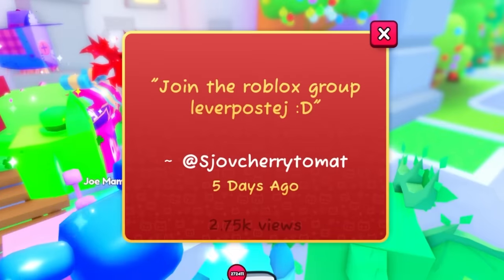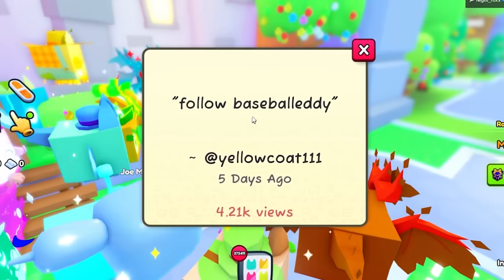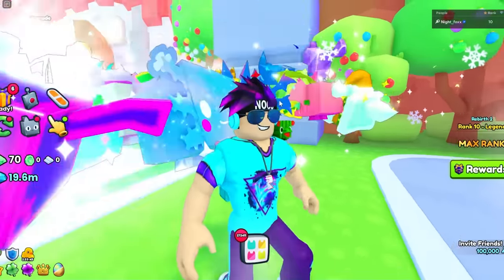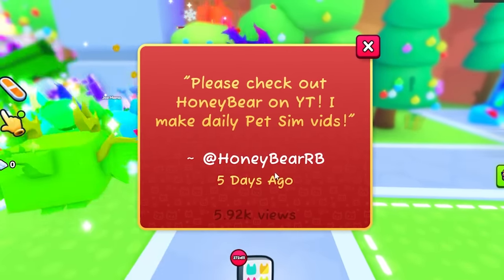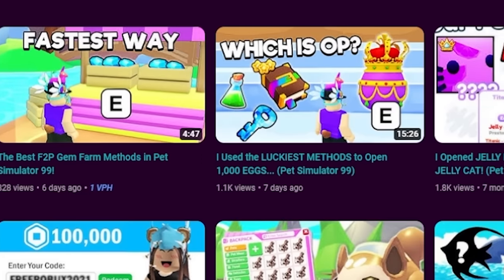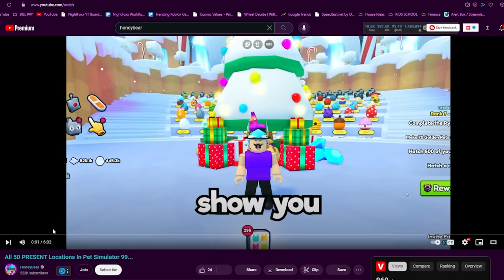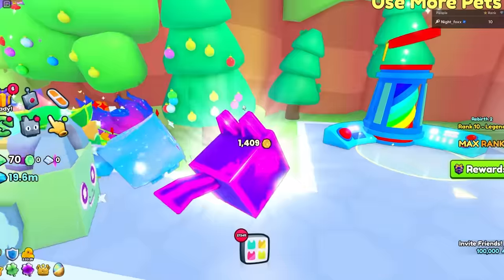This person wants me to join a group — Lever Post DJ. All right, join a group. This person's Christmas wish is just for people to follow him — Baseball Eddie. Well, the person he wants me to follow doesn't even exist, so I'll follow him instead. 'Please check out Honey Bear on YouTube — I make daily pets and vids.' 523,000 subs. I have never heard of this person before. They do make daily vids — three days in a row, then a six month break. Let's check it out.